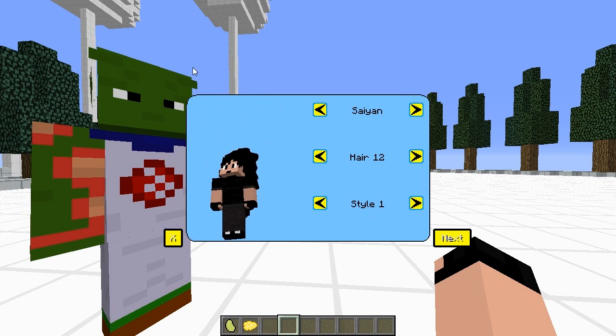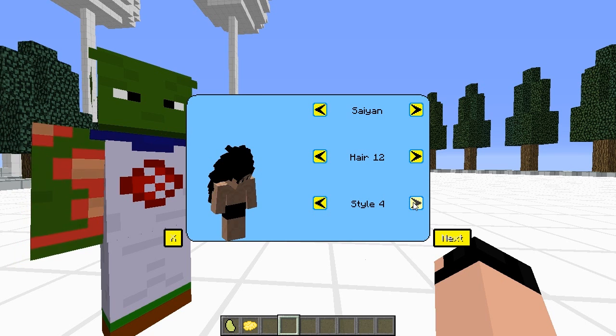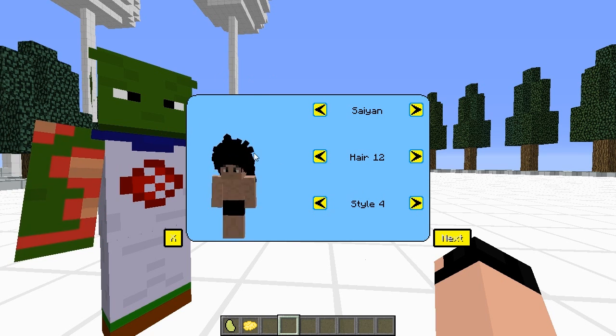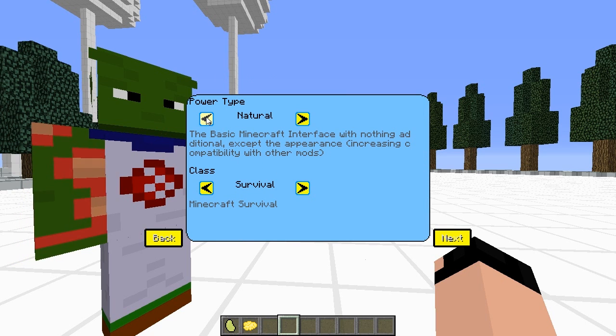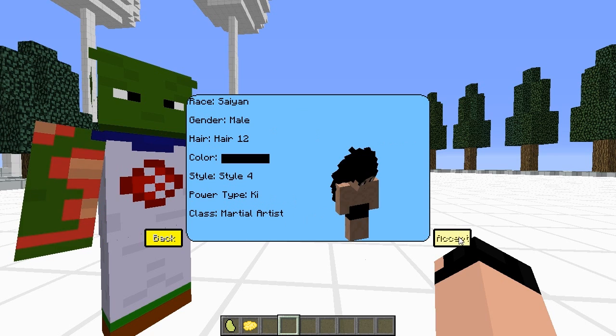You also have the Natural option, which makes it regular survival — you won't have anything fancy going on but you will have some aspects of the mod incorporated. Since you guys want to see everything the mod has to offer, I'm going to go into Ki and select Martial Artist since you have both physical and energy capabilities. We're going to press Next and then Accept.